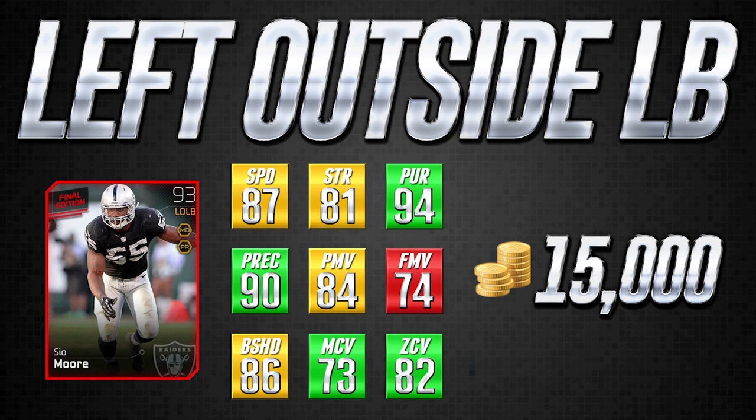Moving on to another left outside linebacker — this is C.O. Moore, and he is definitely a card that is a lot better in pass coverage than as a pass rusher, kind of the opposite of Von Miller. He's still pretty good against the run with 86 block shed — not spectacular but decent — and 81 strength, very similar to Von Miller. Where this card really makes its money is in coverage: 82 zone coverage and 73 man coverage. Now 73 man coverage doesn't sound spectacular, but there are only a handful of left outside linebackers in this game that are better than C.O. Moore in man coverage. Linebackers just aren't built to play in coverage, which is why this card is listed as green in that category.